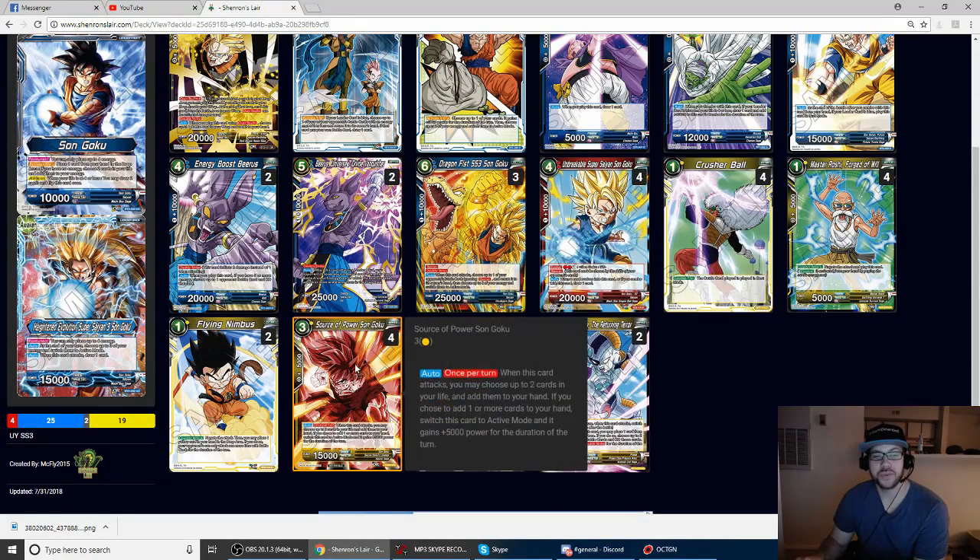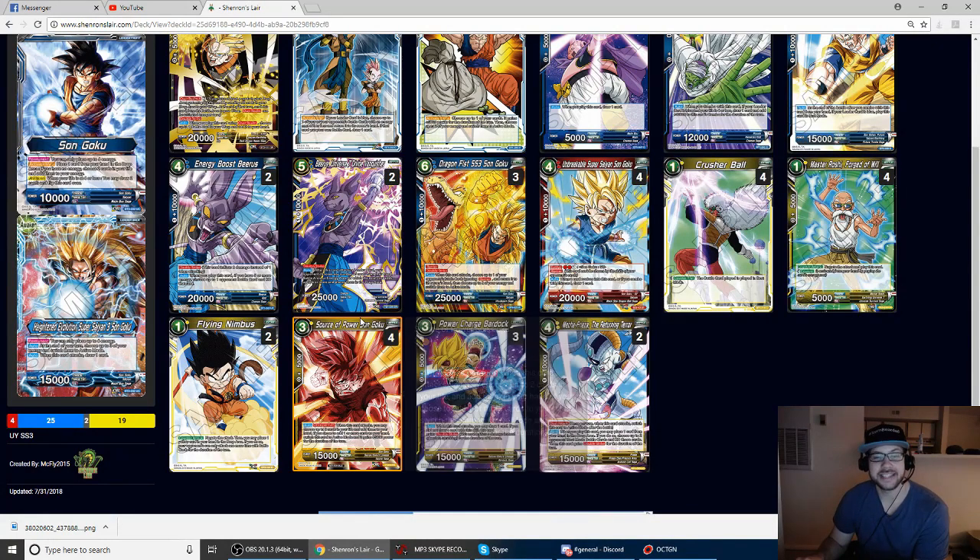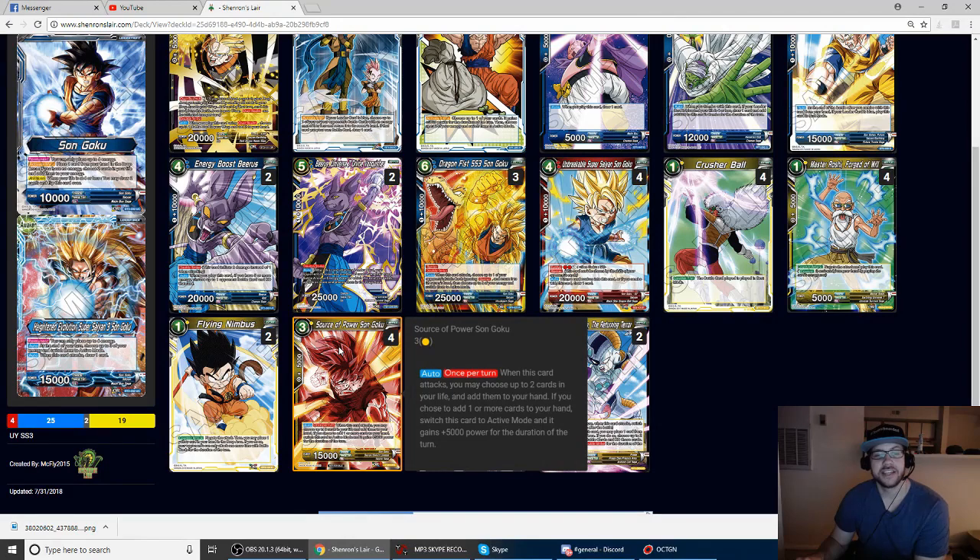Four Source of Power, Son Goku — this is your Awakening card. This is a tournament-packed card that no one's talking about, but it's like a Digging Deep Vegeta that's way easier to cast. You just play it, swing, take two life, untap it — now it's a 20k, awaken your leader, and go from there.